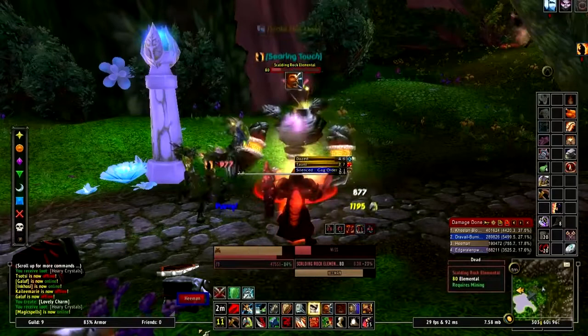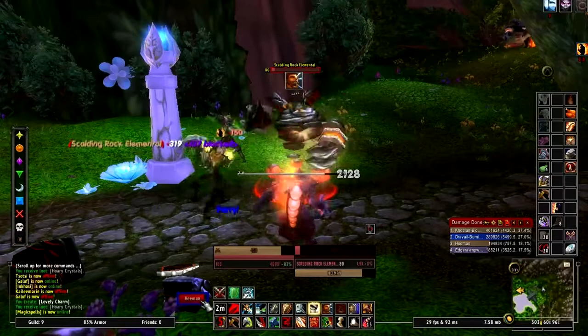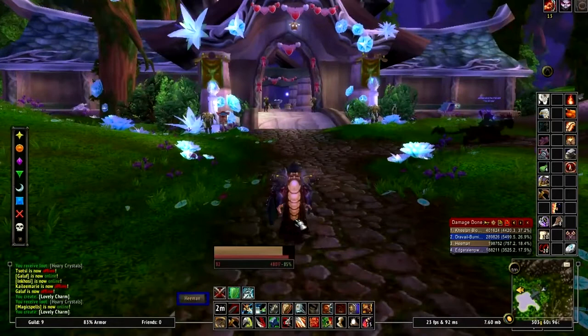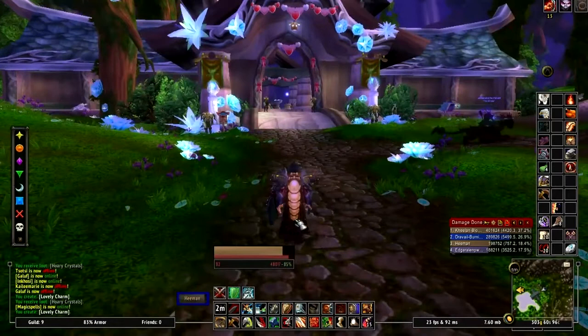Whereas with TauntMaster, you're sitting here fighting, doing your thing — aggro, click, there we go. That's it. And it works with all your tanks: death knights can use it with Death Grip, Challenging Shout, all of them. So if you're a tank, definitely pick up TauntMaster — it's very minimalistic, very easy to use, and very easy to set up. And with that, I think we're going to go ahead and wrap this up.